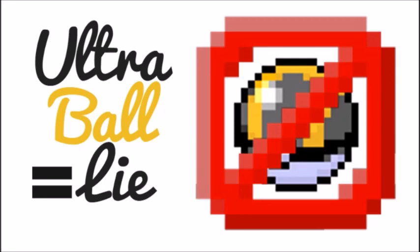Hey guys, what is up, this is Krayzak here and welcome back to another video. This one is going to be an interesting one because it's on the mechanics of the Pokeball, particularly on catch rates and on the Ultra Ball. Something I'm guilty of, as well as probably many of you, is that the Ultra Ball is one of the easiest Pokeballs to buy — it's more expensive, it's supposed to be more powerful, but is this actually true?